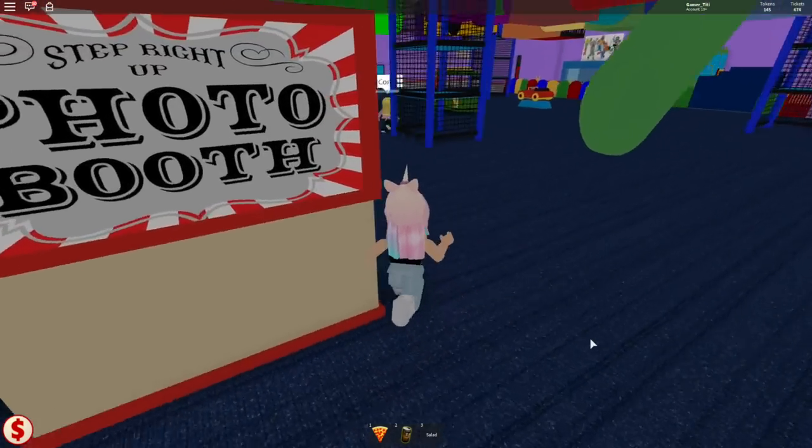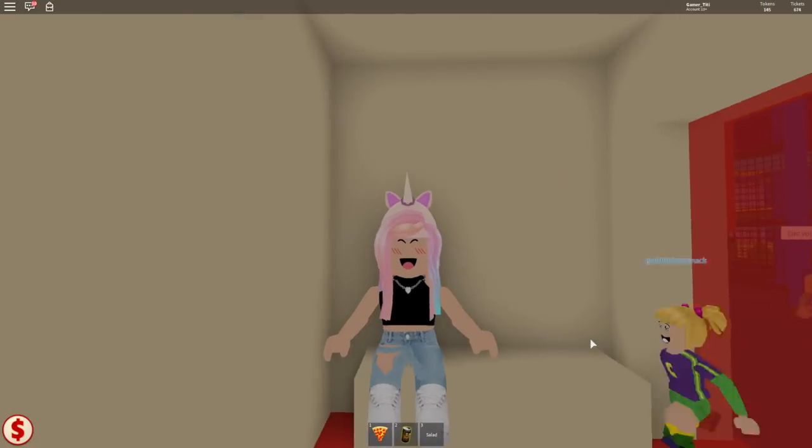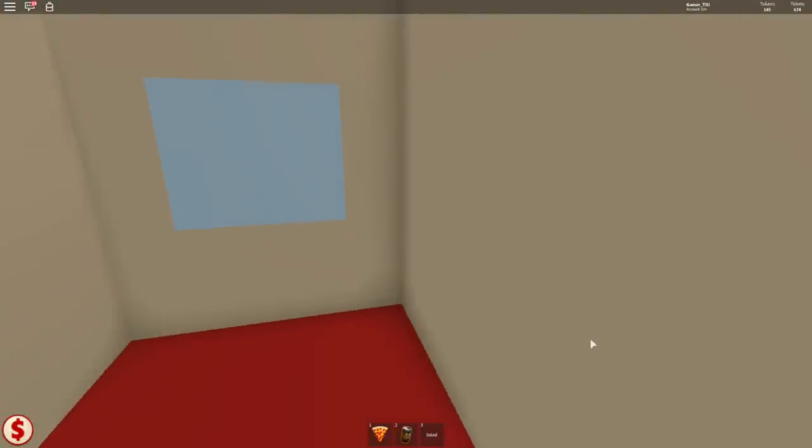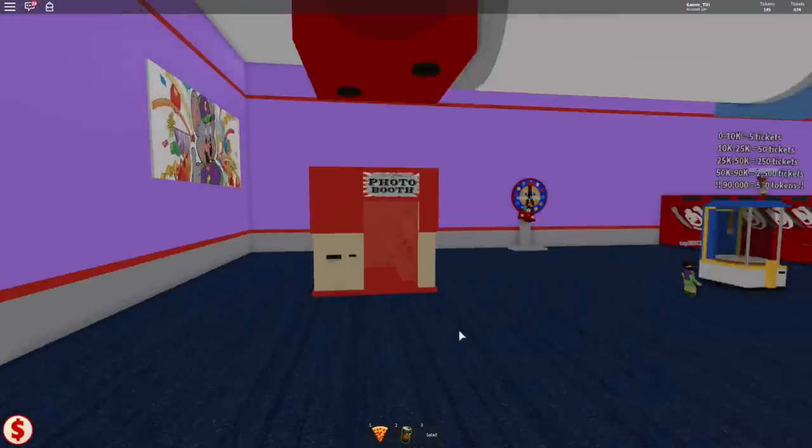Here's a little photo booth — step right up. Oh, it's so cute. I wonder if you can actually take a picture. I don't think it's working. Okay, well, let's pretend. One, two — cheese!